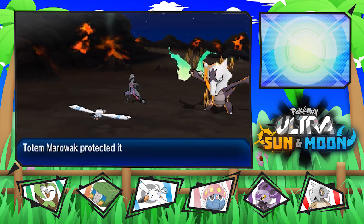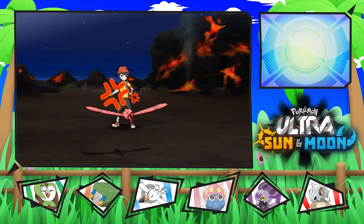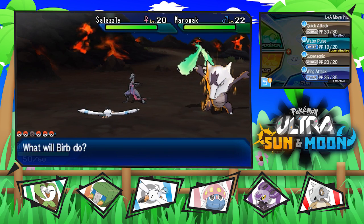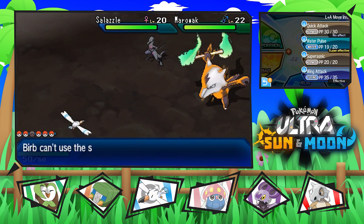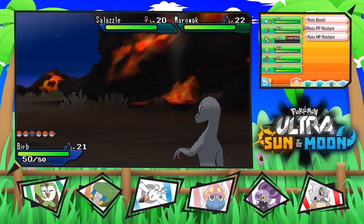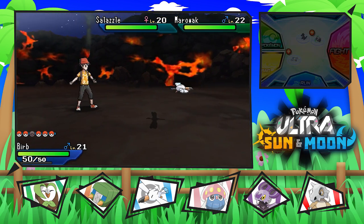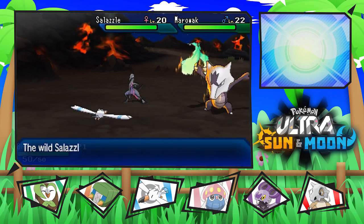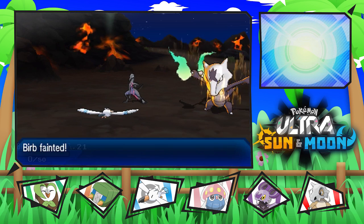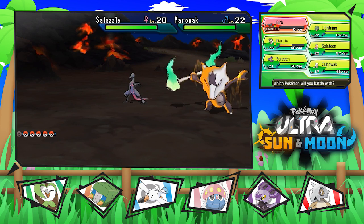This is a bad situation because I sort of needed to use Dartrix in the fight. Let's go with Water Pulse and target Marowak. Please outspeed — no! Why did you have to go and use Detect? That's disappointing. It's using Torment. Wait, I have an idea — go to Revives, revive Dartrix, and then we'll use a Super Potion. Venoshock? That would destroy Dartrix, so I need to be very, very careful. What do I need to do here? I need to bring out the fastest Pokemon we have.